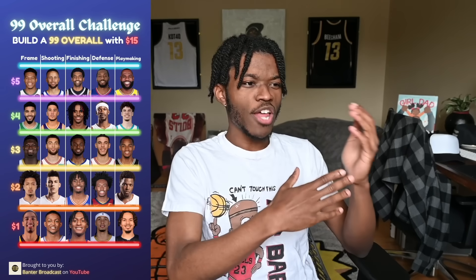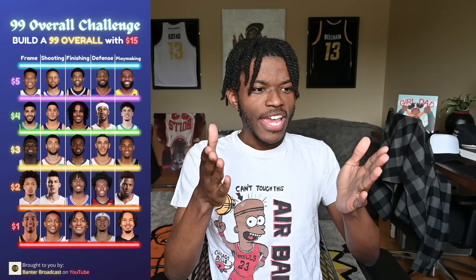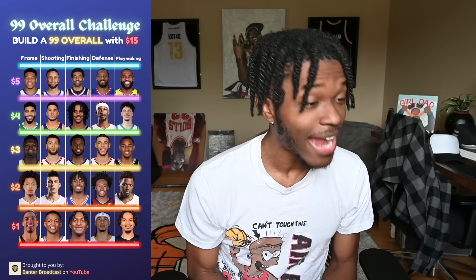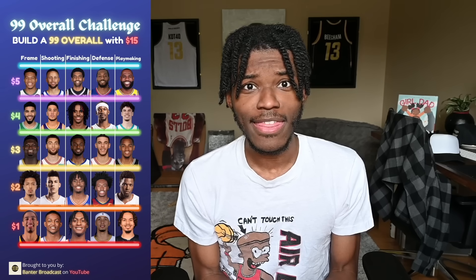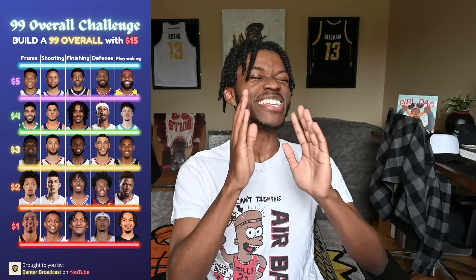I already picked Steph Curry's shooting on another player, so I'm looking at other options: Booker, Zach LaVine, Tyler Hero. I'm not picking De'Aaron Fox — you might as well save that dollar because we know he's not a shooter. I decided to go with Tyler Hero. Tyler Hero has better shooting stats than Zach LaVine in the game, so why spend the extra dollar? That's two of five things done and only $3 spent. For finishing I went with Ja Morant — I don't need to explain why Ja Morant is that boy when it comes to finishing.